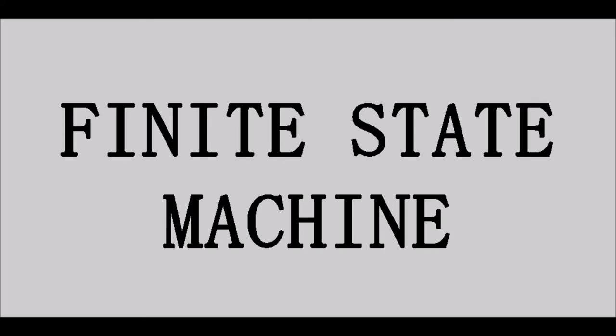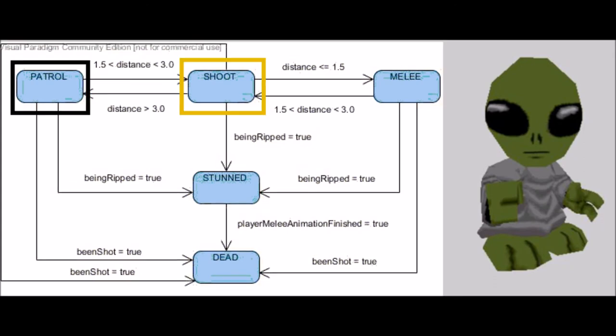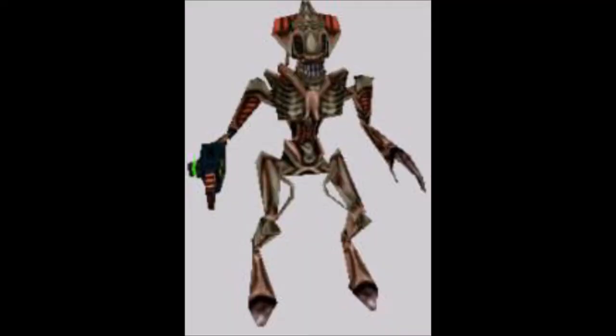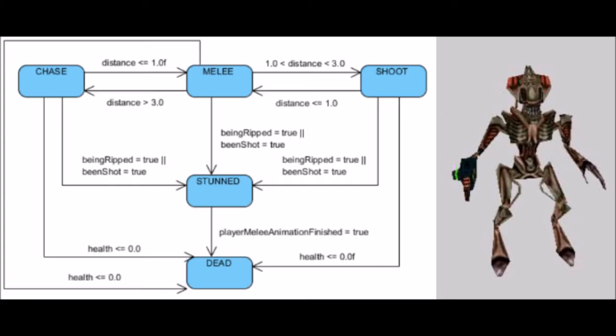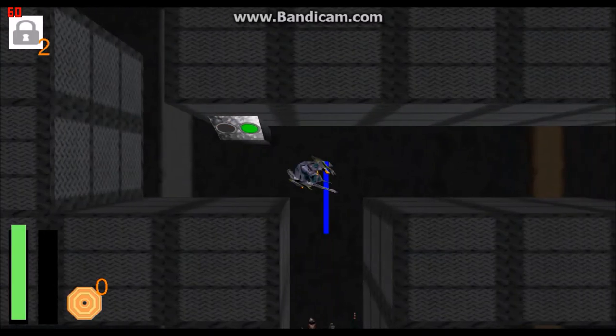The enemy AI is controlled by finite state machines, which is a system where the enemy has a finite number of states that it can transition to and from. For example, the little grey enemy can go from patrolling to shooting once the enemy is within shooting range, or it can go from shooting to melee once the player is within melee range. The other enemy type, the xenoid, is spawned into the game world when the player collides with one of the switch boxes. The most interesting behaviour of the xenoid AI is the chase state, where it chases the player around the level. The xenoid AI calculates the shortest path to the player by using the A* algorithm.